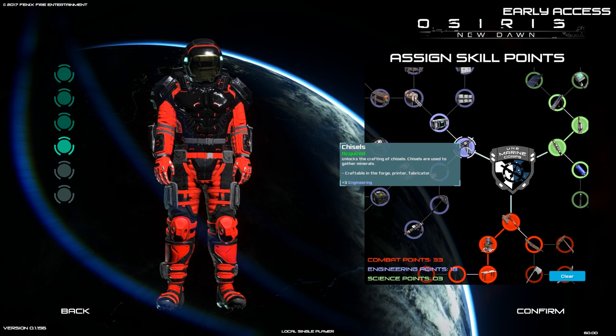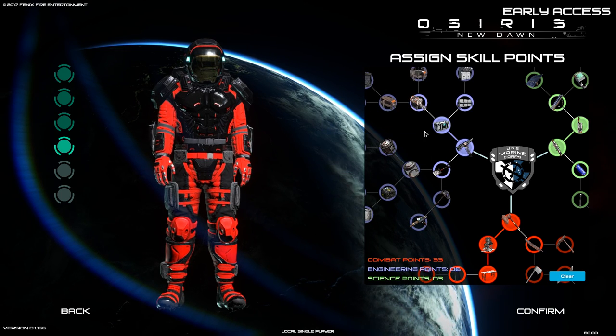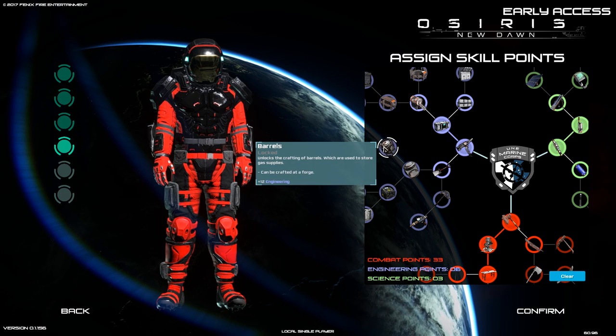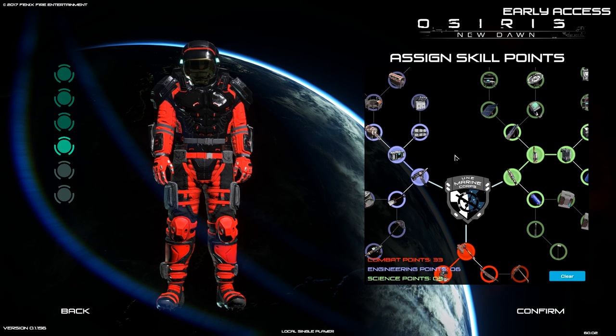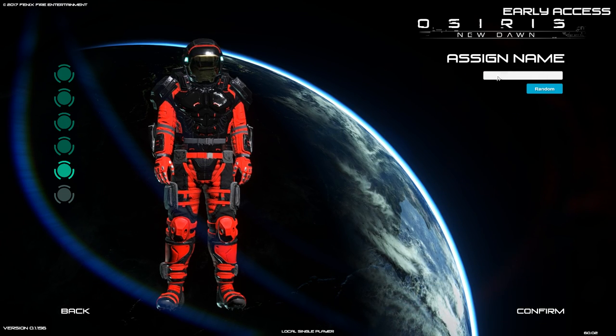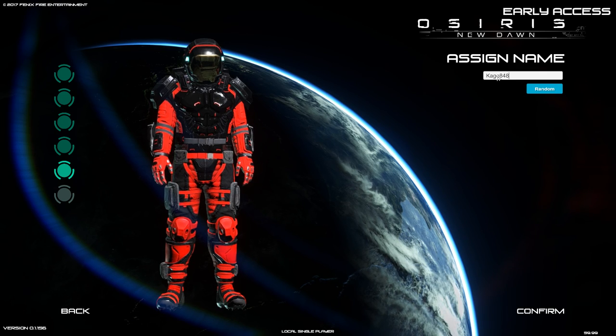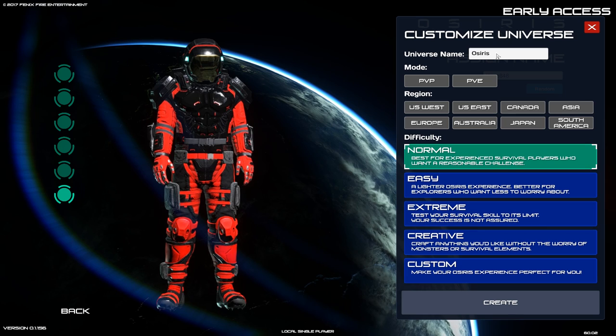For the building crafting section, we're definitely going with the chisels and we absolutely need depositories for storage. We'll want barrels as well, but we're going to save the rest of our points and only spend them when needed so we don't accidentally spend more than we want. Confirm. The universe name is Osiris — let's call it Season Two.